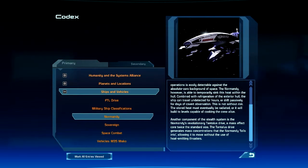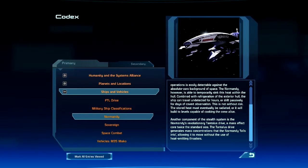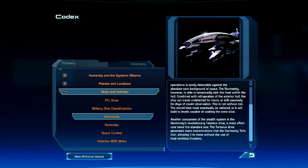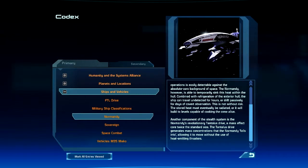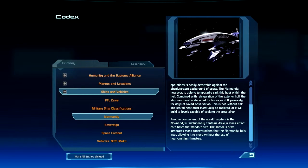This is not without risk — the stored heat must eventually be radiated, or it will build to levels capable of cooking the crew alive. Another component of the stealth system is the Normandy's revolutionary Tantalus Drive, a mass effect core twice the standard size. The Tantalus Drive generates mass concentrations that the Normandy falls into, allowing it to move without the use of heat-emitting thrusters.